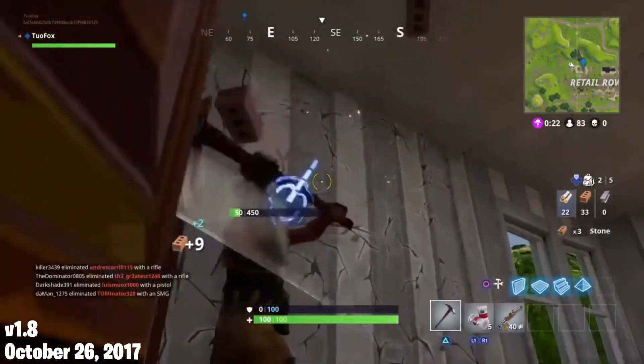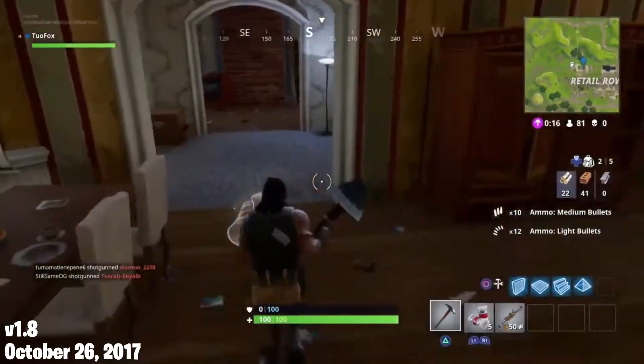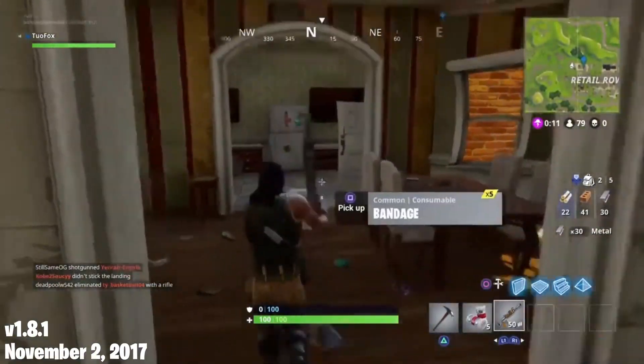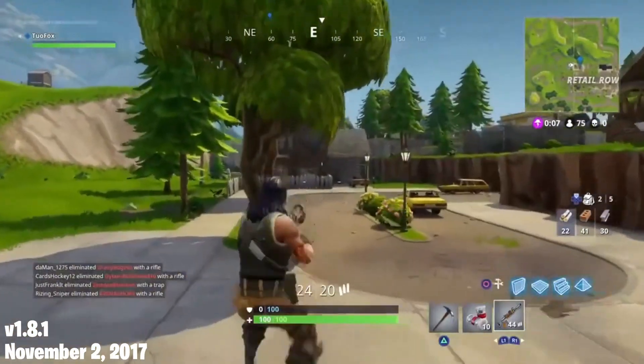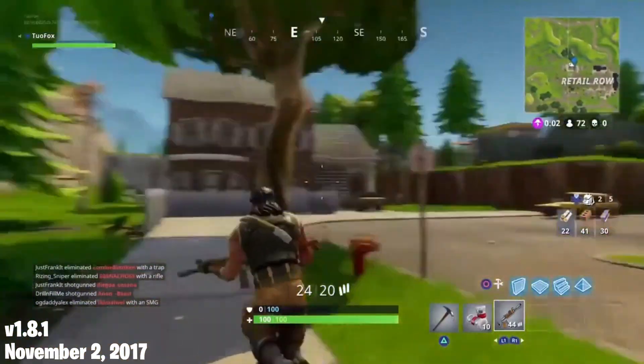The only other substantial thing added during this update was that instead of having to annoyingly pick up ammo scattered around other loot, ammo, materials, and traps are now auto-picked up when players are around them. On November 2nd, 2017, version 1.8.1 released, and it only had bug fixes and some quality of life changes, so I'm not going to talk about it.